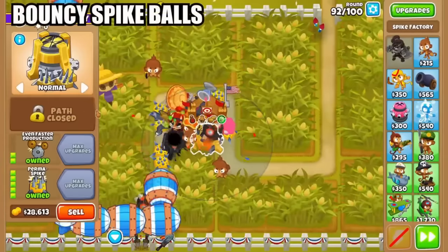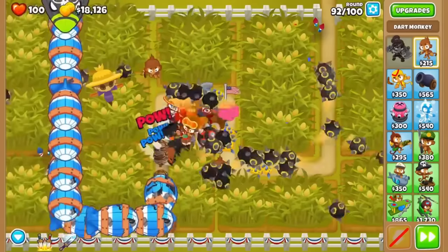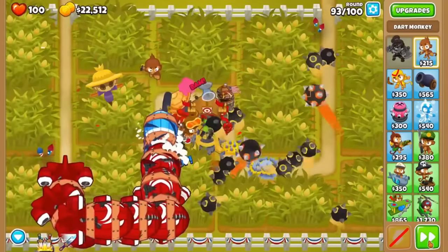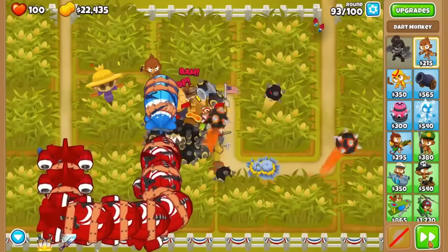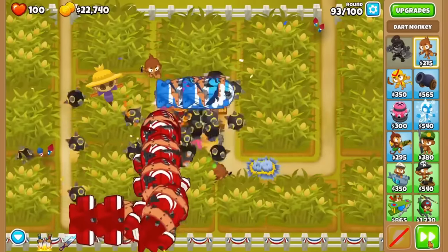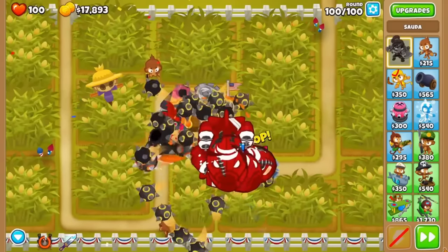The ultra juggernaut is next — a classic super cheap tier 5 that is usually overlooked as it doesn't transition that well into the late game. That is, unless you are playing on maps like Cornfield, Mesa, or Encrypted. Here, this affordable tower's DPS shoots through the roof and rivals some upgrades that cost $50,000, as its spike balls will re-hit bloons after bouncing off obstacles. And re-hitting bloons is pretty weird — normally darts just pass on through and only deal their damage once.